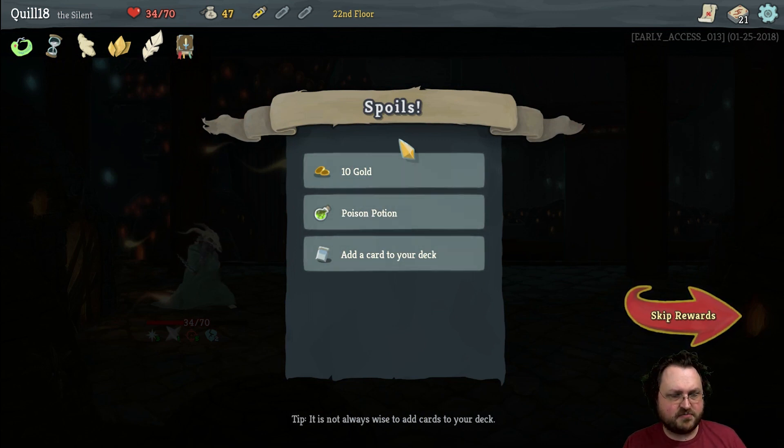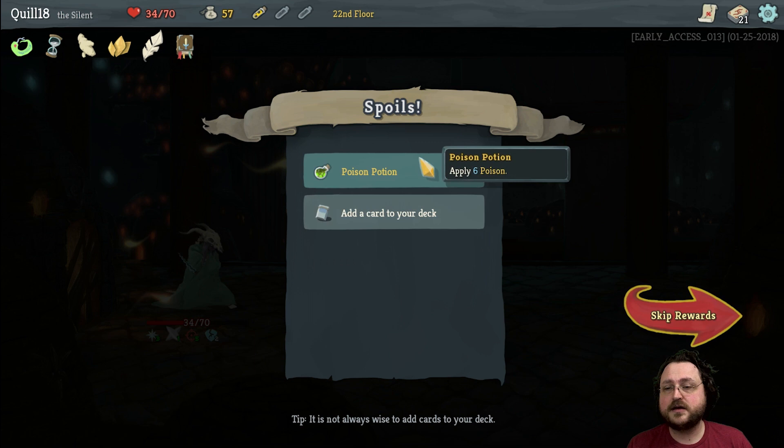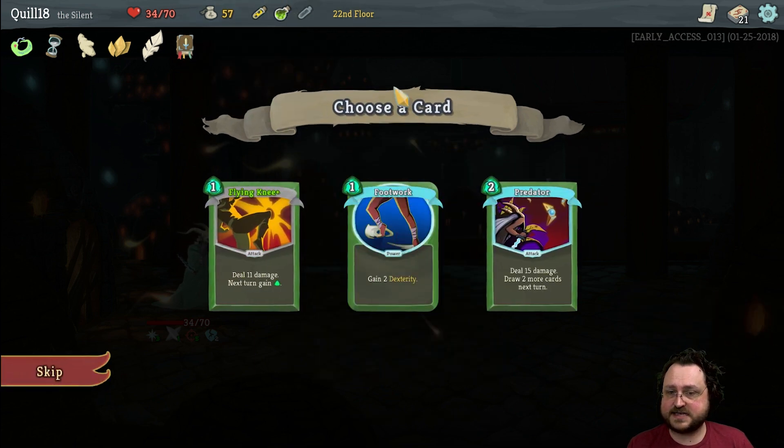If you use an attack to only hit his block, it doesn't renew. Oh, that's right — I don't know if I realized that. So he only renews his block if he takes actual attack damage, not if he just gets attacked.